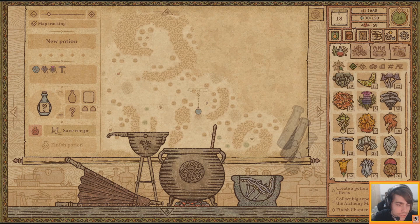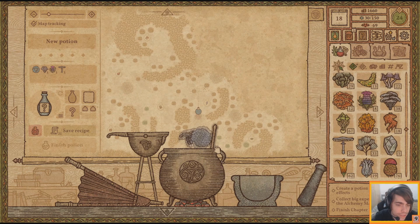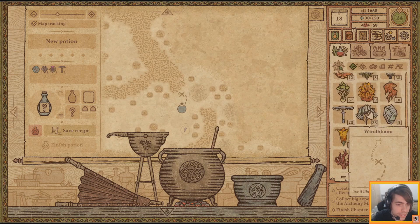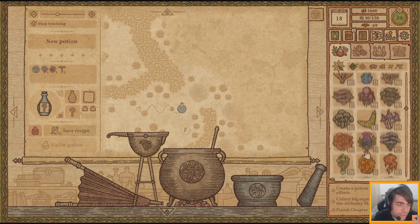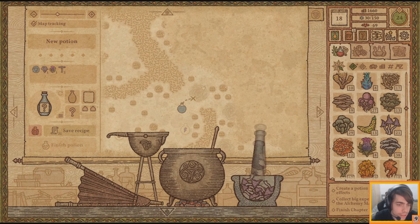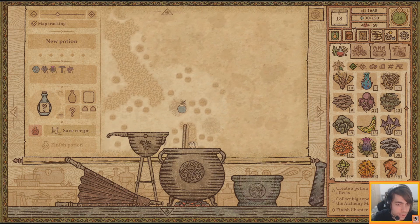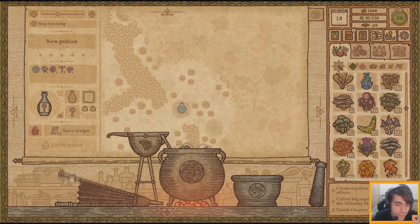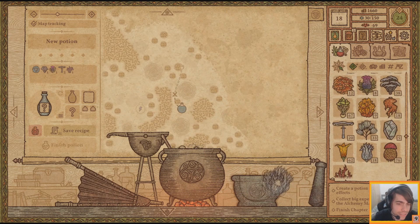Foggy parasol - alright, we're getting somewhere. I just don't trust these vortexes around here. Please don't bite me. Oh - it's going to make me waste ingredients.